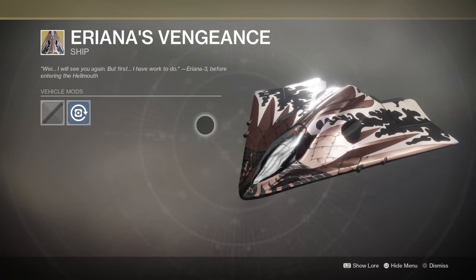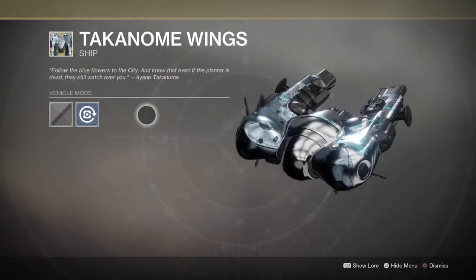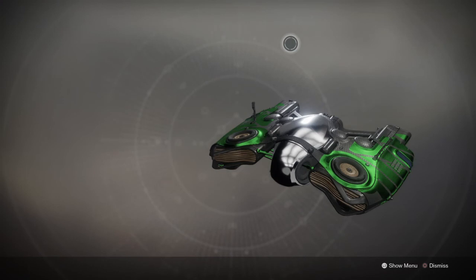And now I'll showcase to you all the exotic ships, sparrows, and emotes that you can get from Bright Engrams — which you get once you level up after level 20 — and you can also purchase them from the Eververse.